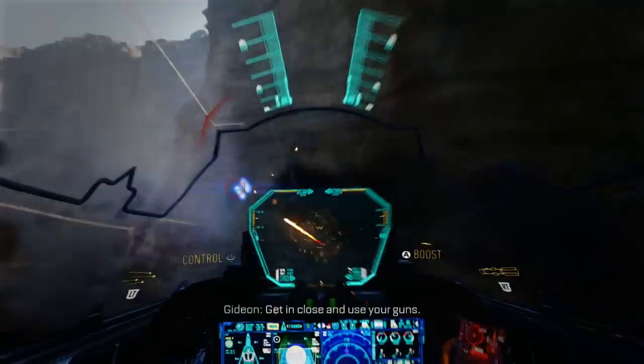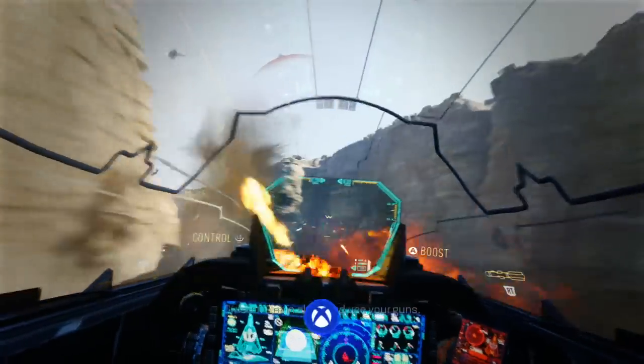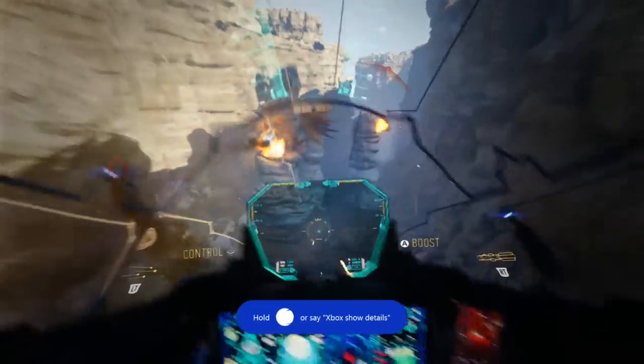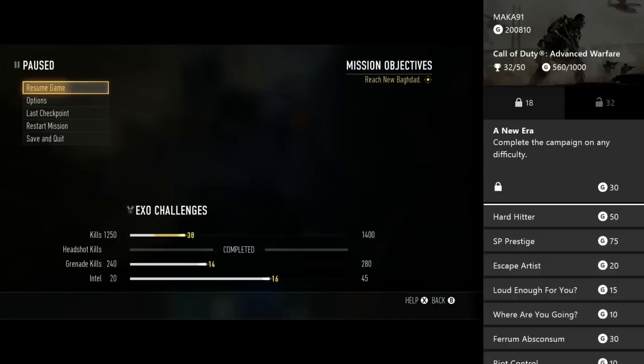That's basically all the tips I have. You can also go into the menu to invert your flying controls if you so desire. I just got the achievement and then took down another one or two ships.